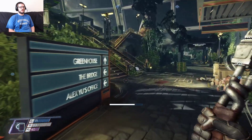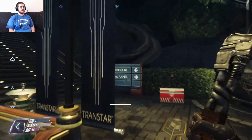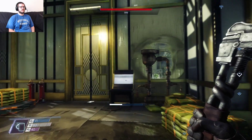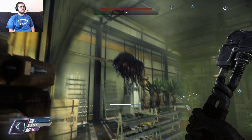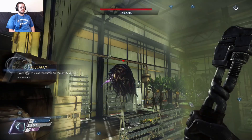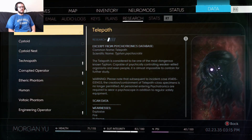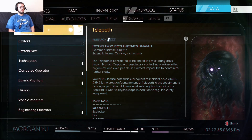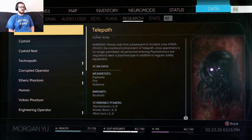Now that I know the greenhouse password, I can go into the greenhouse. But that means I have to deal with another technopath and a bunch of mind-controlled humans, and I'm not entirely sure how I'm supposed to handle them. Is that not a technopath? A telepath? What does a telepath do? It's considered one of the most dangerous known Typhon — capable of physically controlling weaker-willed organisms and even people. It is almost impossible to contain for further study.